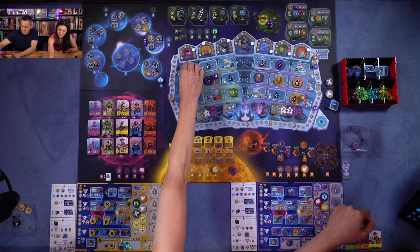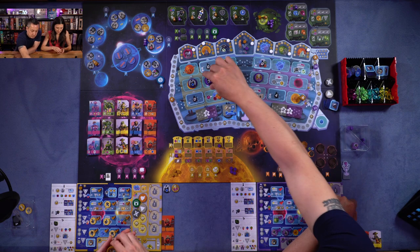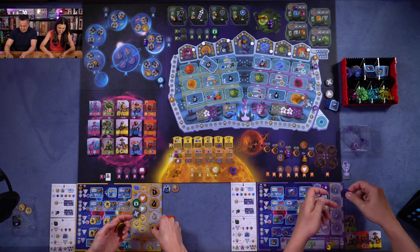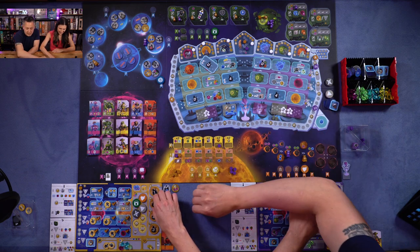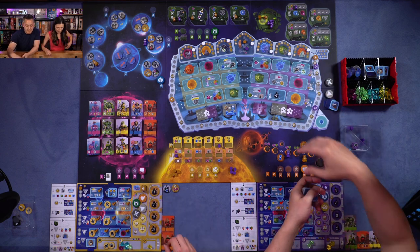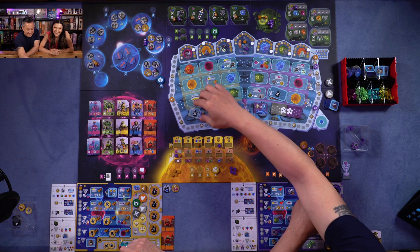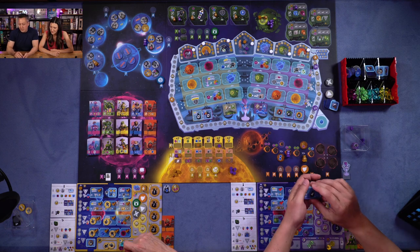Final round — always comes up quick. It's been about an hour. For the final round, scoring is going to be blue, which we want to do again, or green, which we don't want to do. Blue again — can't let that happen. We can. Here we go.